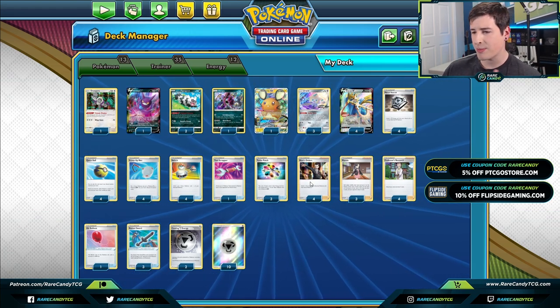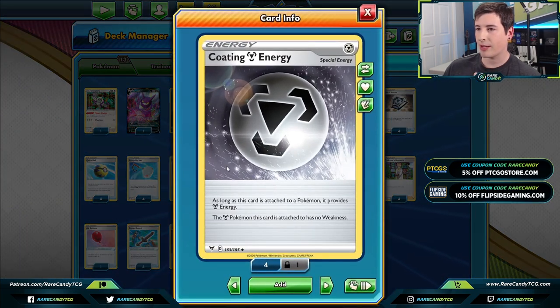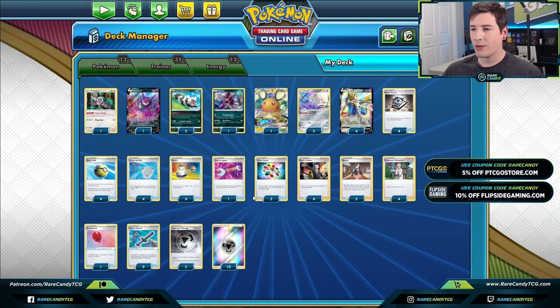We also have a heavy four-count of Boss's Orders to stay as aggressive as possible. Looking at energy, we have two copies of Coating Metal Energy to help protect against fire decks, which gives us a shot against Centiskorch. Boltund is going to be a little more of a lost cause — you might need something like Tapu Fini if you want a better shot against that deck, but this will at least help against multi-prize fire decks.